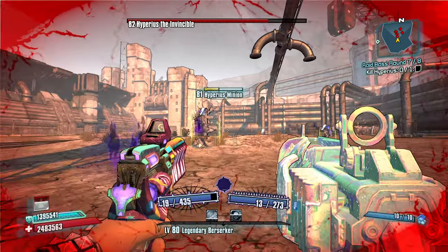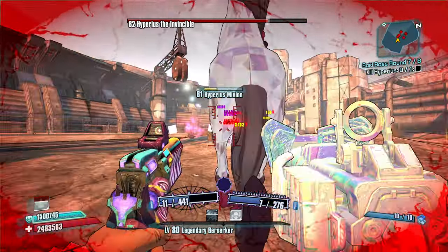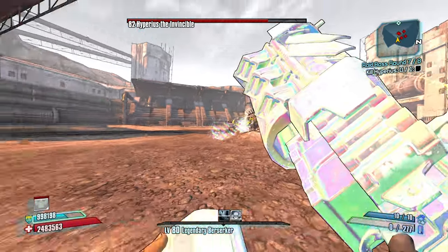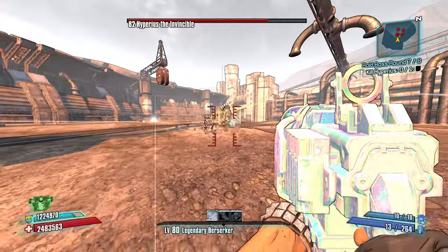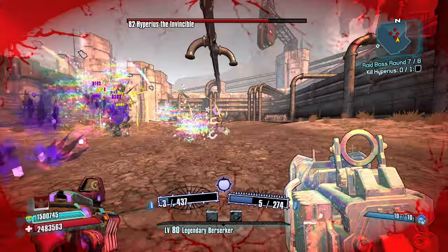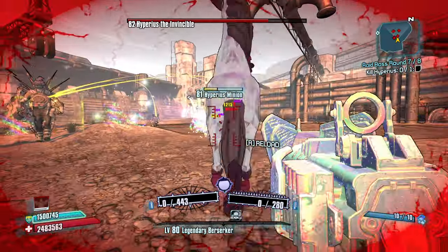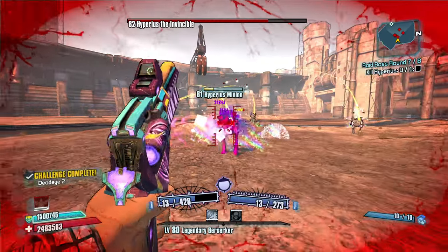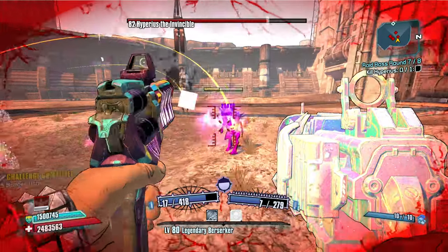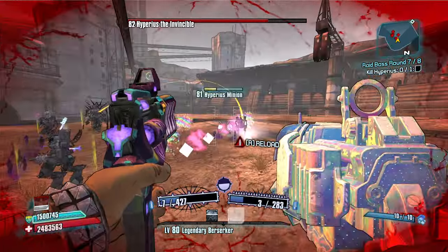Our ammo is still strong. Kill some robots. I don't like doubling back, but we're okay. Keep it going. As long as I stay a little bit further back, I don't think my Unicorns will kill me.